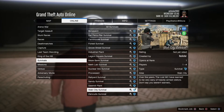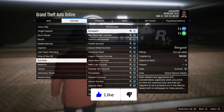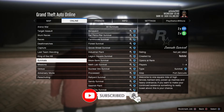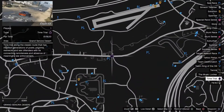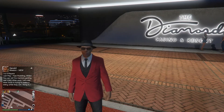Double money and RP this week: all survivals are double money and RP, so go ahead and take advantage of that — I'll post some methods on my channel. The time trials for this week are the RC Bandito time trial and the regular time trial at Route 68.